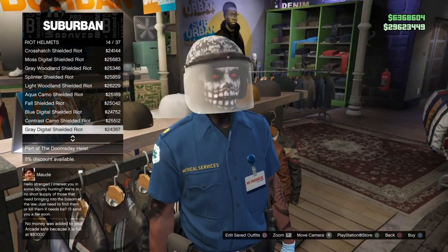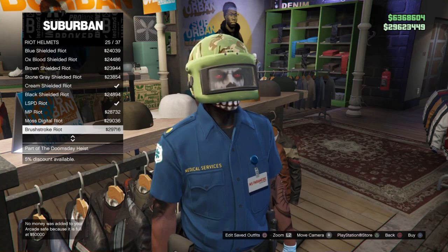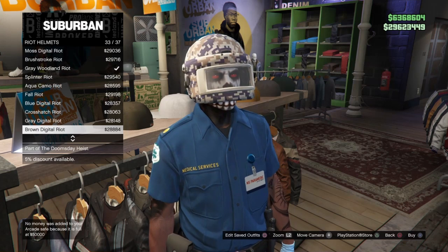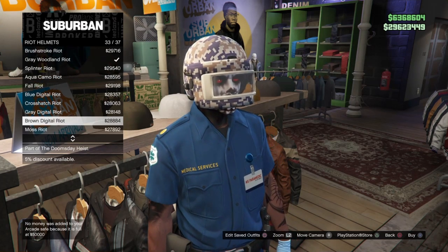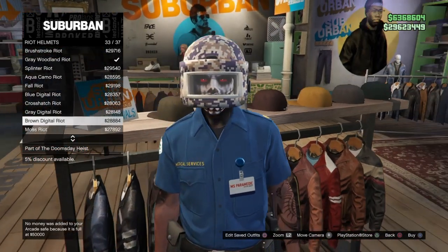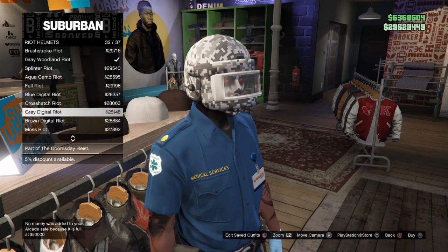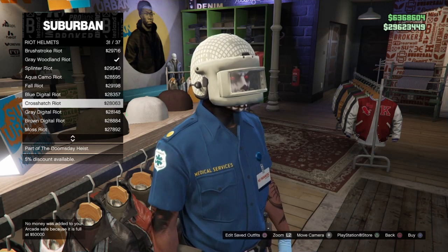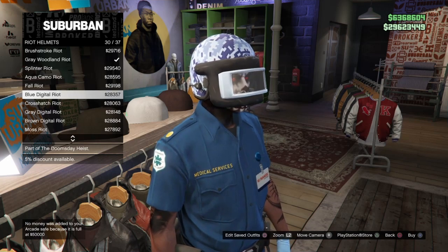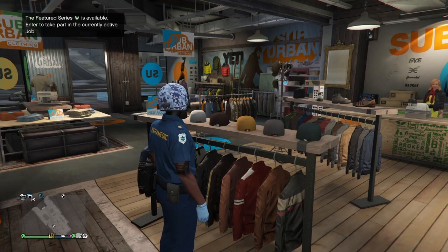We're doing the solo director mode glitch. This only works to get the green bulletproof helmet sadly. The very first thing we're going to do is go down to the clothing store, go to the helmet section, and look for the brown digital riot helmet or the blue digital riot helmet. I did see a video of somebody doing it with the brown digital riot helmet and that gave them the green bulletproof helmet. I tried the blue digital riot helmet to see if we could get a different color, but that did not work. So with this glitch we can only get the green color bulletproof helmet.